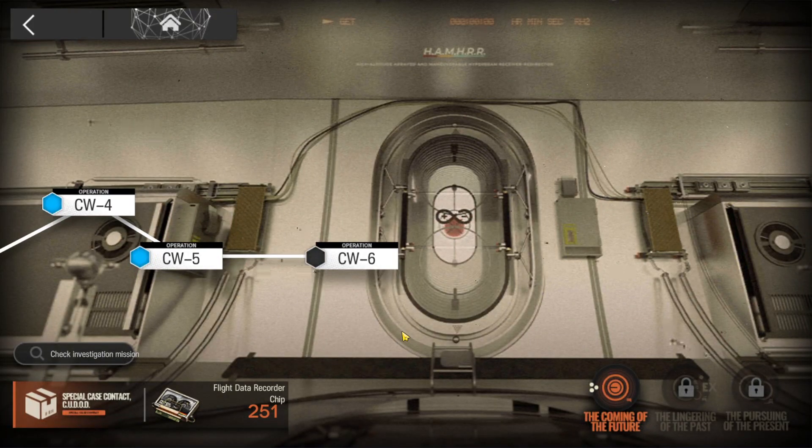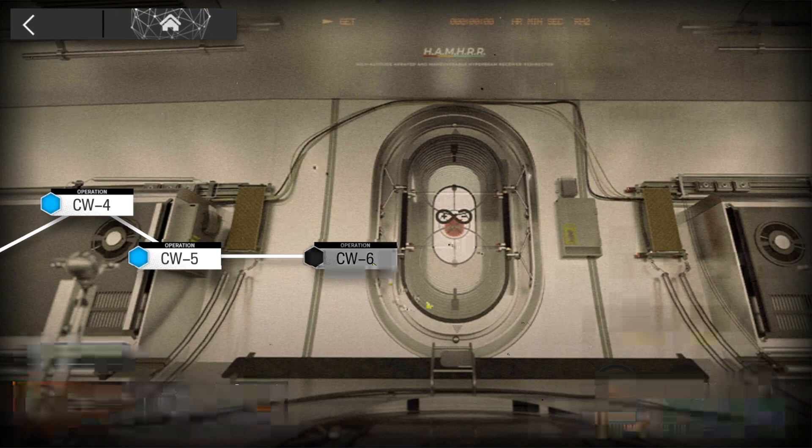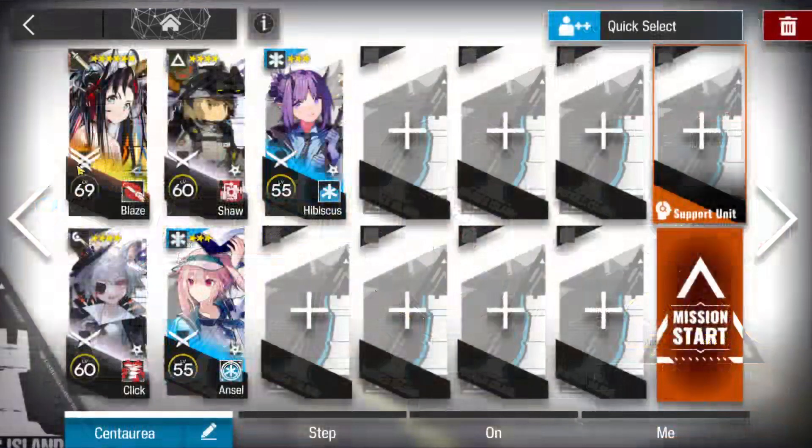Don't forget to activate the Investigation mission for this stage if you have any permits left to activate it. Otherwise, let's go to the squad — you'll need a Blaze, and the others can be replaced by operators you have in the same branch. Let's start.